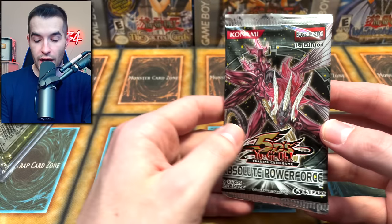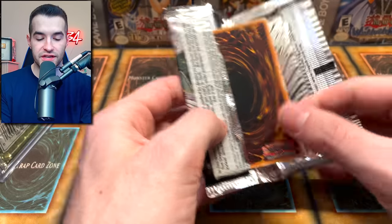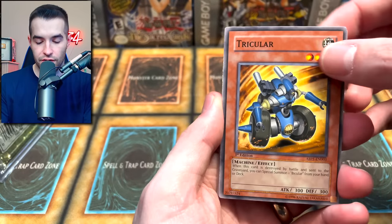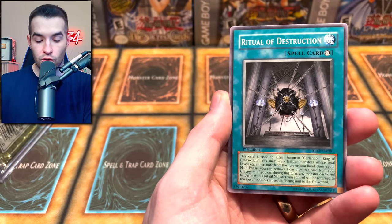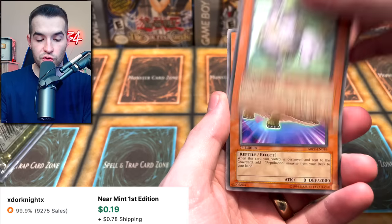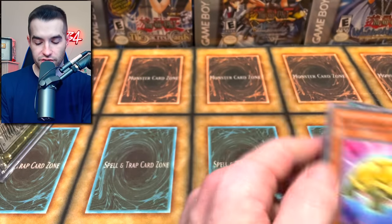Let's go into Absolute Power Force — this is First Edition too, so it does have Ghost Rare potential. I might need some of these cards for my set. Tricular, Supay, Unicycular, Ritual of Destruction. Dijin Prognosticator of Rituals and Reptilian. Garden of Pot of Benevolence — I think that's a short print, so that's cool.